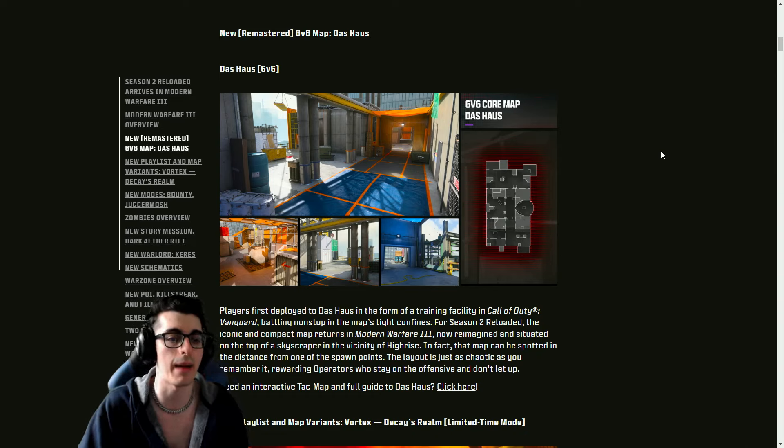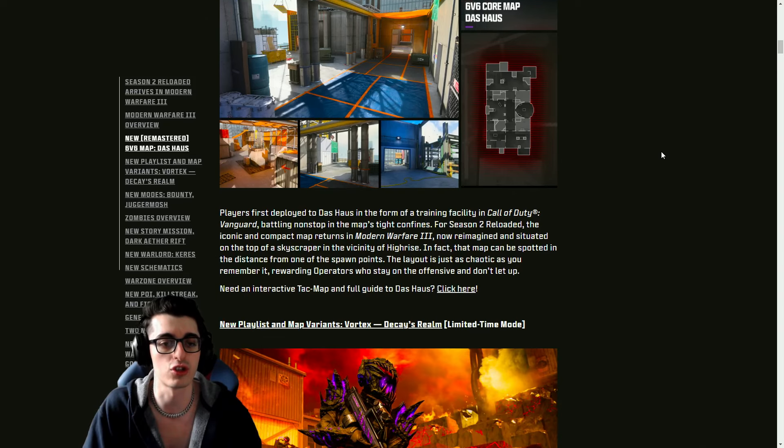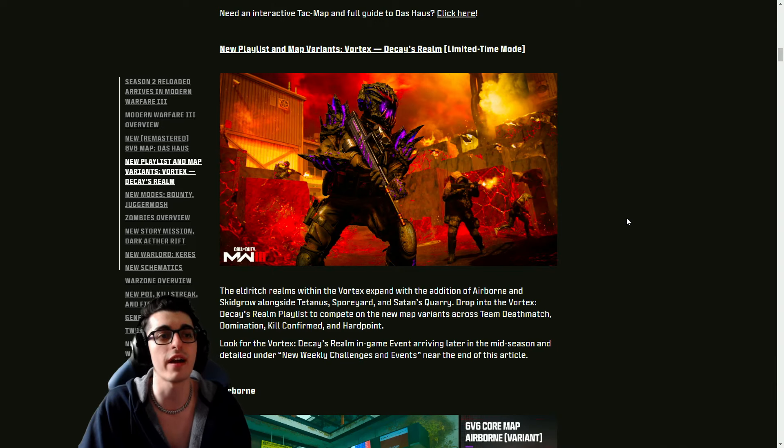Dos House is a map that became a fan favorite over in Vanguard a couple of years ago. It is now reimagined and situated on top of a skyscraper in the vicinity of High Rise — in fact, that map can be spotted in the distance from one of the spawn points. The layout is just as chaotic as you remember, rewarding operators who stay on the offensive.